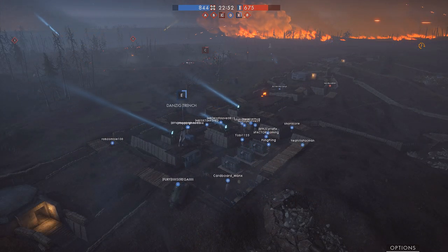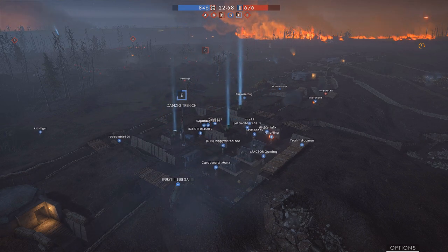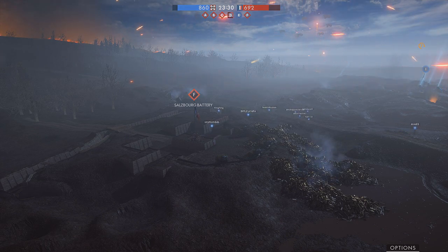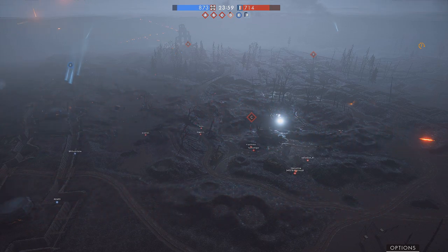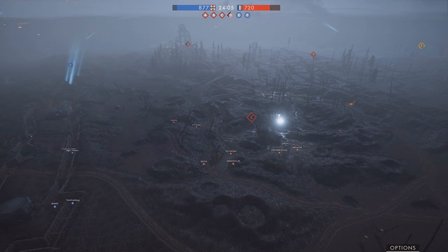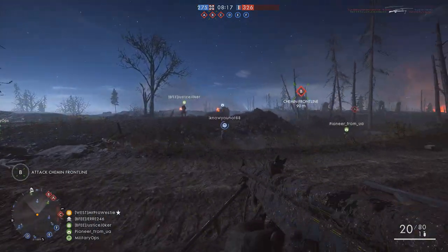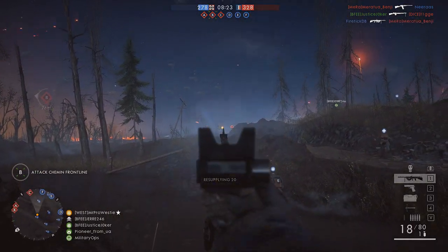Over the other side, there is E and F, and those capture points are closer to the German spawn, and they kind of mirror the French objectives, with E being located on the front lines and then F set back at an artillery point. Through the middle of the map, you've got lots of mud, lots of dirt, and it looks like there's a bridge with a river running underneath it, but it may be a dried up riverbed, because there's no water in it at this moment in time.